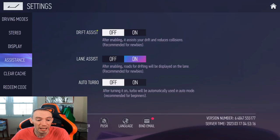Head over to Assistance and go to Drift Assistance — turn this on until you get comfortable with the game. It will really help with drifting and reduce collisions when you're sliding so you don't hit the walls as much. This is off by default, so make sure you turn it on if you're a brand new player. You can always turn it off later.